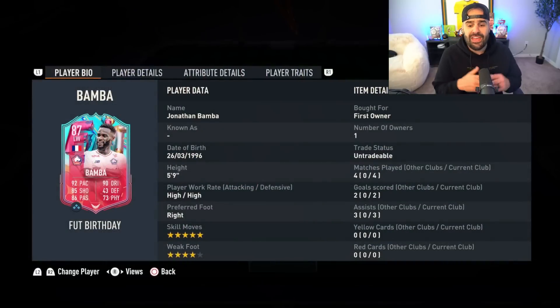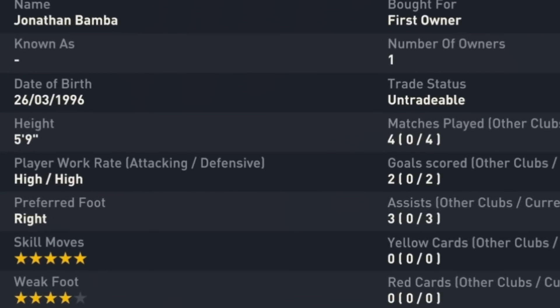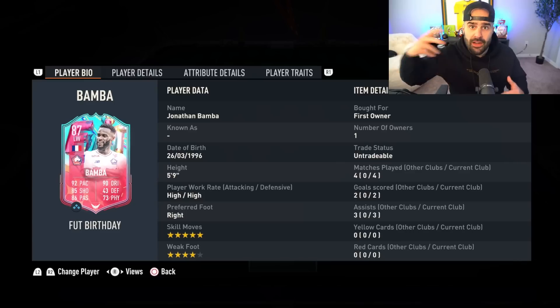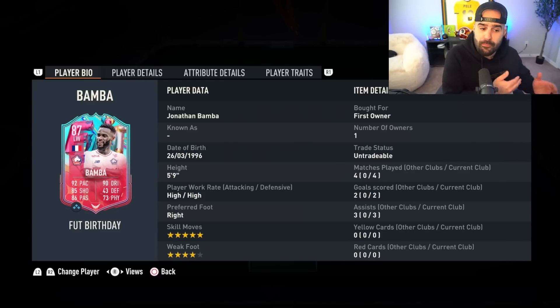Now let's talk about Bamba — this is a fantastic SBC, I think he comes in under 60k to complete. He got three assists and two goals in four games — take out the rage quit and that's three games, two goals, three assists. Fantastic player. Played him one game in the middle as a CAM, another as a second striker. He's not going to be better than Cruyff or Pelé, but if you need an attacking option with five-star skills, this is a great card. I would do it again — these two SBCs can transform your team 100%.